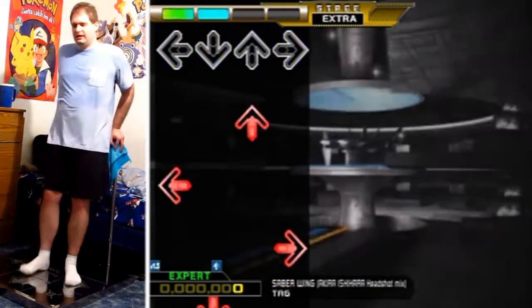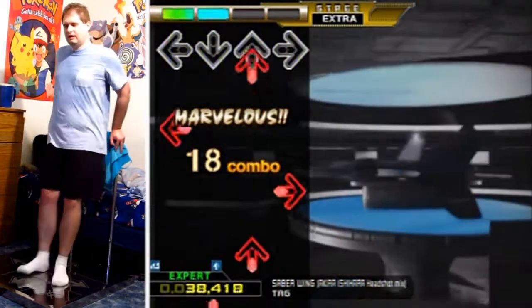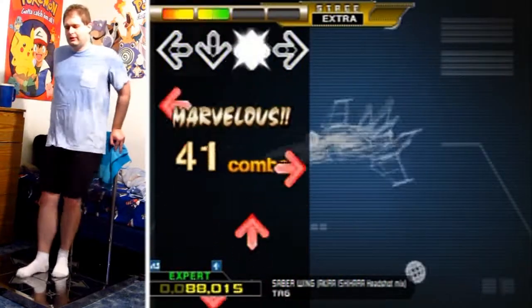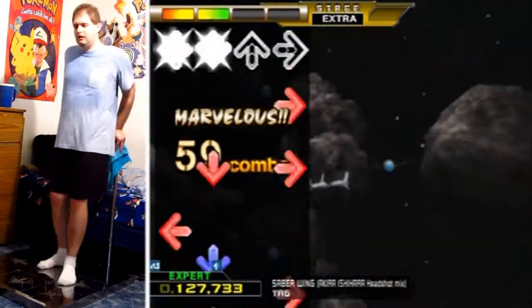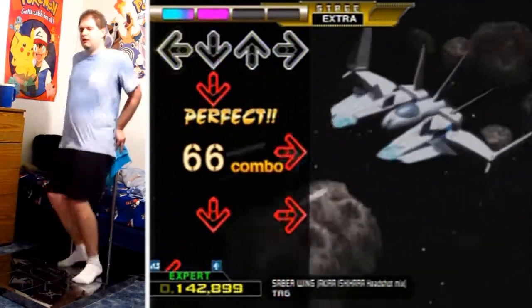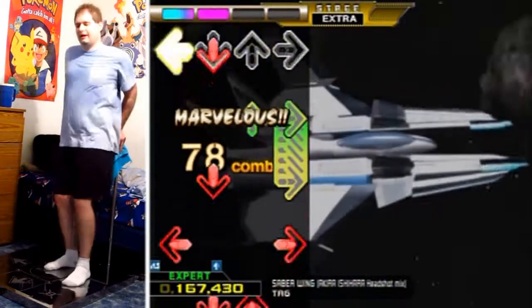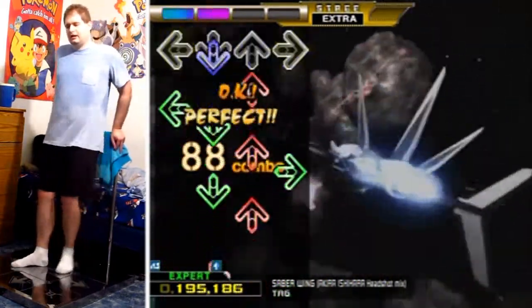Why is it a two? I don't understand that — sometimes it's at one, sometimes it's at two. In any case, here we are playing Saber Wing Akira Ishihara Headshot Remix. It's a tricky one, even on the expert chart. It's hard on challenge, but even tricky on expert. I mean, I guess it lives up to the expert, but a lot of stuff doesn't live up to the expert.